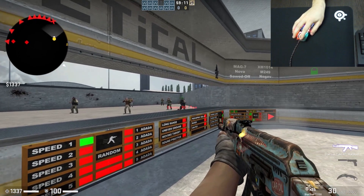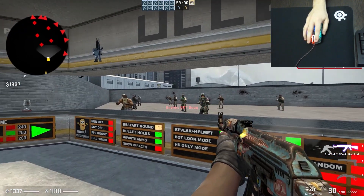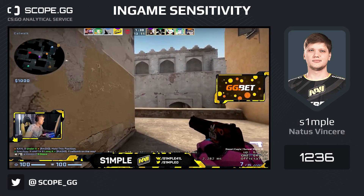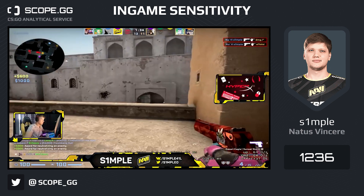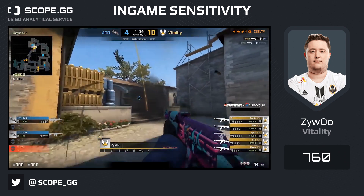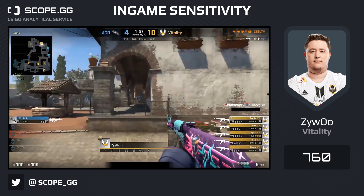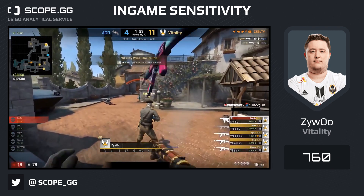A common thing in setting up your in-game sensitivity in the initial stages is to copy the value from one of the professional players. For example, the in-game sensitivity of the best HLTV player of 2018, Alexander s1mple Kostyev, is 1236. And ZywOo, the number one player of 2019, has only 760. The average value for all professional players is about 880, so you can rely on these numbers — these guys clearly know something.